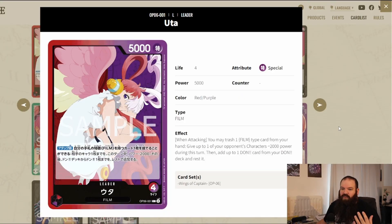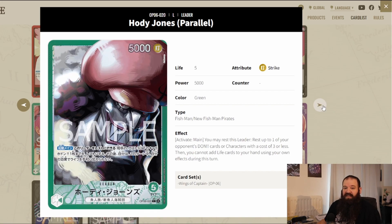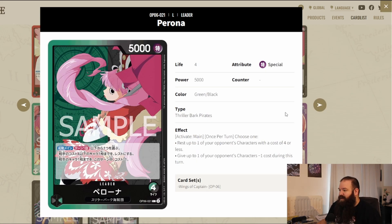The first leader is Uta — the promo one given with the promotion of Film Red. It's a film type leader, which is very important for all the red cards in this set. Hody is very interesting though, because part of his effect is that you need to take one of your life, but every card with the new Fishman Pirate type that you can use with this leader actually prevents you from doing that. There's also an alternate art leader which I find less interesting.